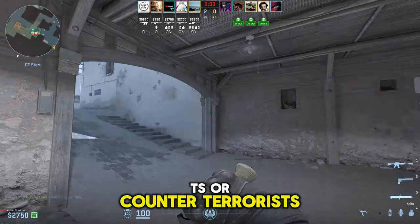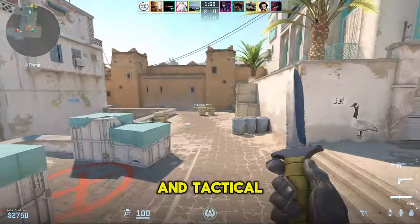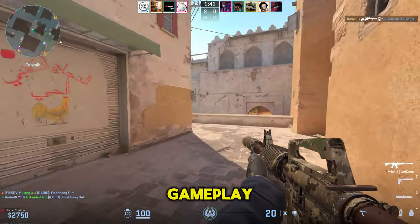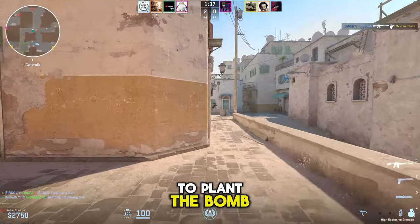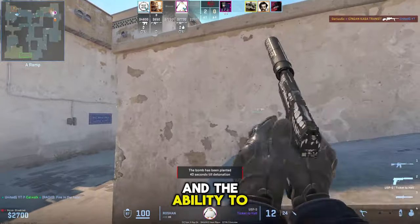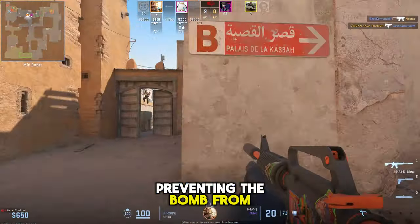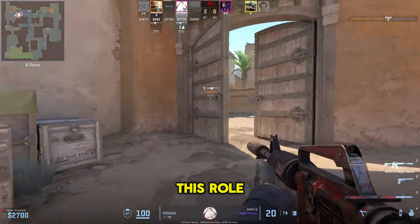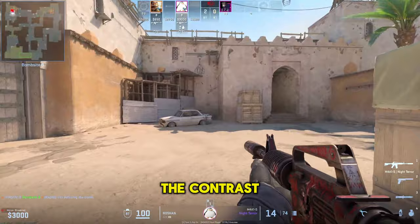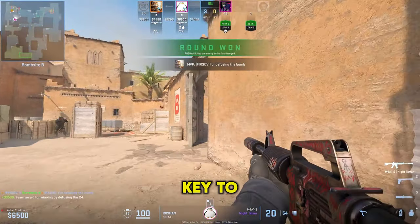Whether you're playing as Terrorists (T) or Counter-Terrorists (CT), every member contributes to the overarching objective, making each round a blend of high-octane gunfights and tactical gameplay. As Terrorists, your primary objective is to plant the bomb at one of the designated bomb sites or eliminate the opposing team. This role demands aggression, strategic planning, and the ability to create and exploit openings in the enemy's defense. Counter-Terrorists are tasked with defending these bomb sites, preventing the bomb from being planted, or defusing it if needed. This role requires a defensive mindset, quick responses, and tactical foresight to anticipate and thwart the Terrorists' plans.